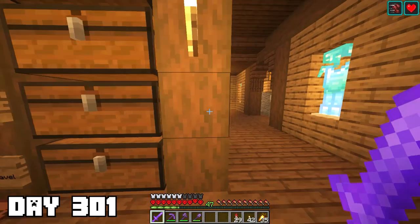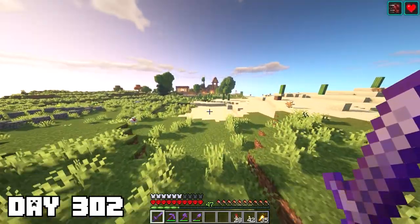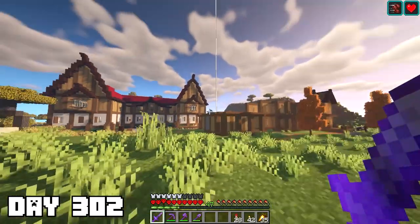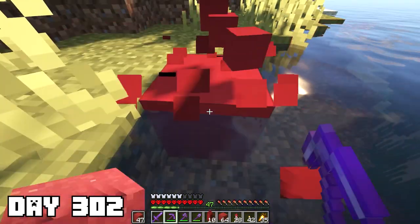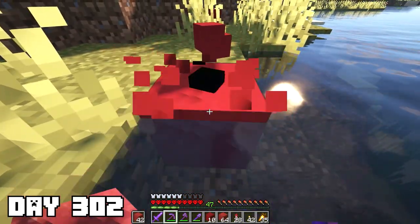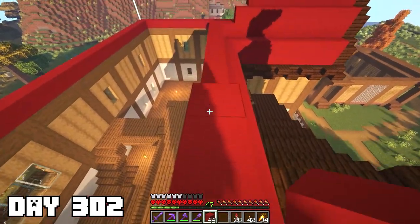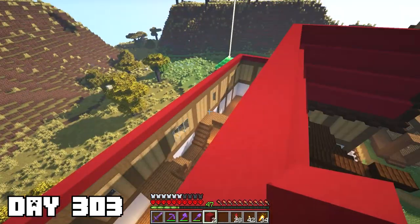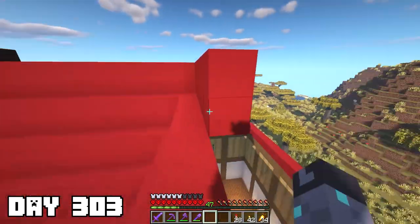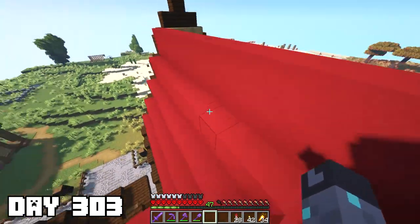I definitely want to finish the library in this 400 days — that is a priority. I'm walking around trying to remember what I was working on when I last left off. I see this roof and it needs building, so I know for sure we're gonna need some red concrete, and that is exactly what I set out to do. Later that day I started building more parts of our roof, and working into the next day I started to realize the sheer amount of blocks I was gonna need — way more than I originally thought.